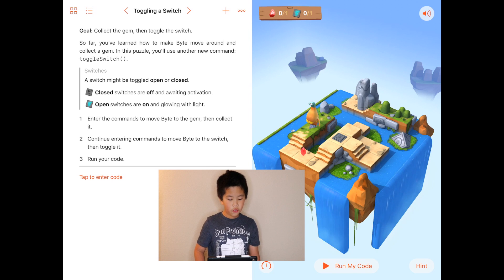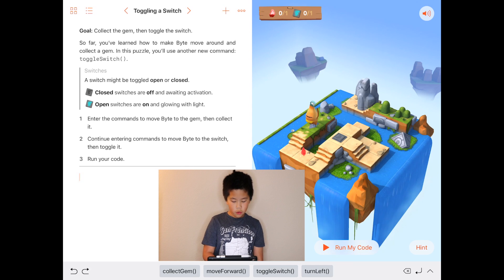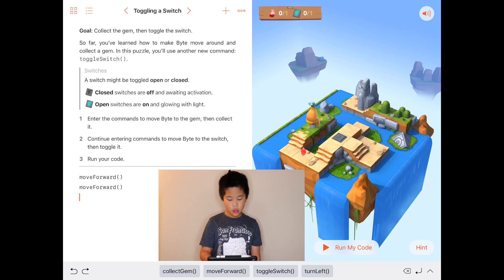Run your code. First, you will have to move forward — look where the gem is. Move forward once, then move forward again because there are two squares. Then move forward again, turn left — it's not going to auto go forward, so you're going to be okay. Then move forward, then collect gem, because you're on the gem at that point.